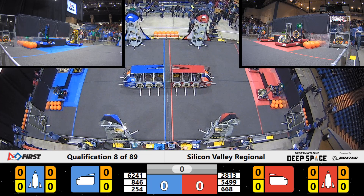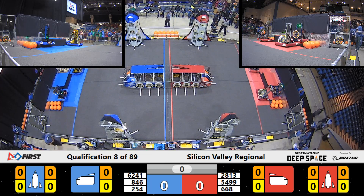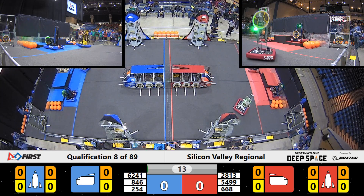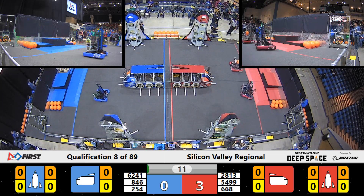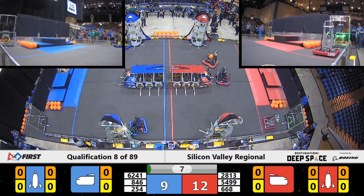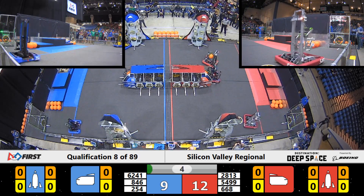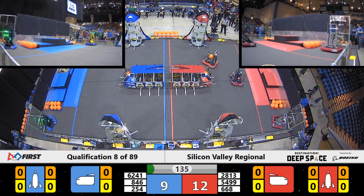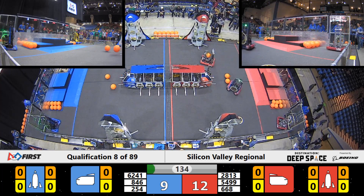Space Explorers, between the lines. 3, 2, 1, go! Let's check out what action we have in the sandstorm when these drivers can't see over the red alliance. 5499 tried to place that hatch panel very close, but they're going back to their loading station for another one. 254 got one hatch panel placed on that blue alliance rocket just as we hit zero seconds remaining in the sandstorm.